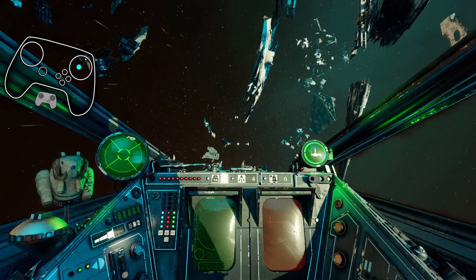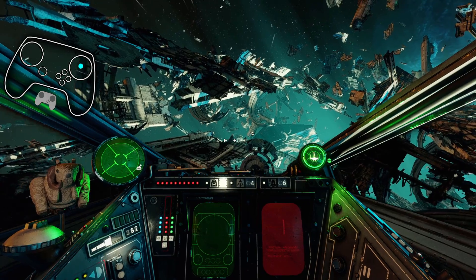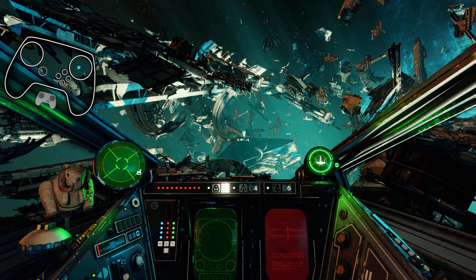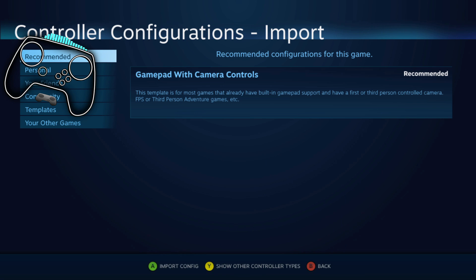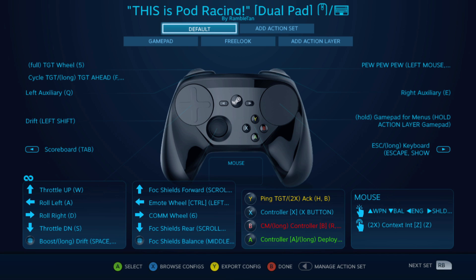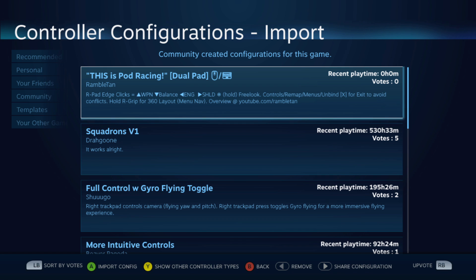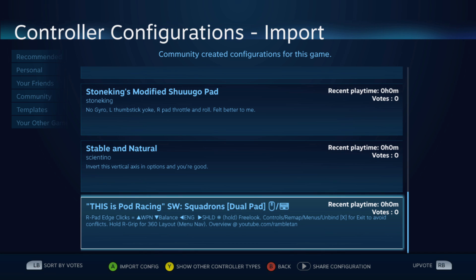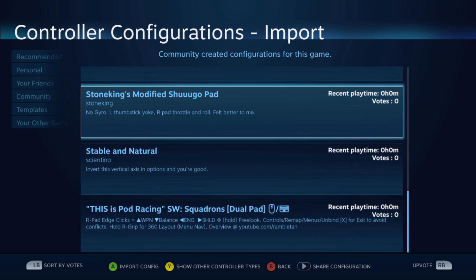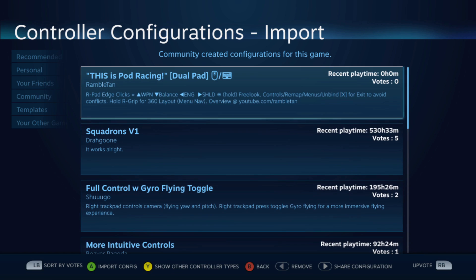There are a couple of things I'm going to recommend you do just to avoid troubles with this. Go to controller configuration, X to browse configs, go to community — this is pod racing. If you happen to see 'This is pod racing Star Wars Squadrons,' ignore that one. I tried to delete that one but Steam's being fussy with me. That one had a bug in it, so just ignore that. Look for 'This is pod racing.' That's it.